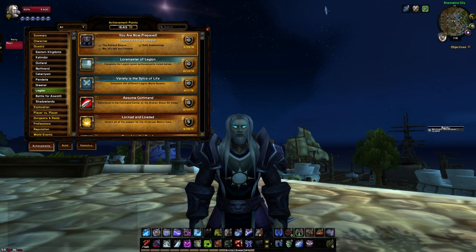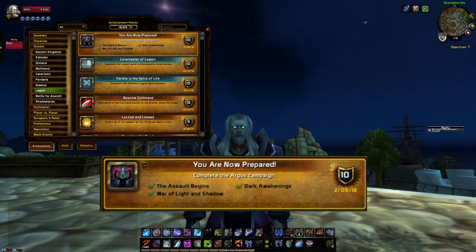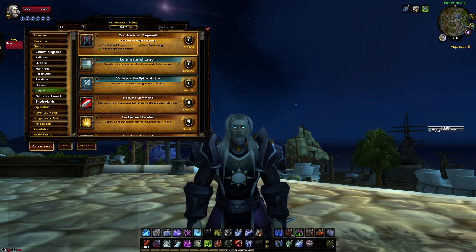After completing this quest, you will obtain the Argus quest line. The storyline consists of three parts which will unlock 'You Are Now Prepared': The Assault Begins, War of Light and Shadow, and Dark Awakenings.